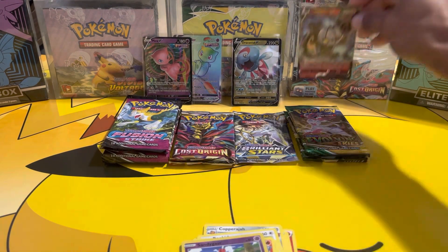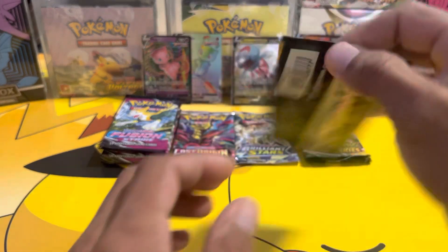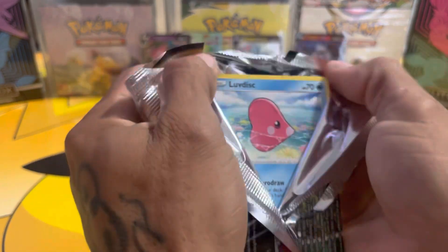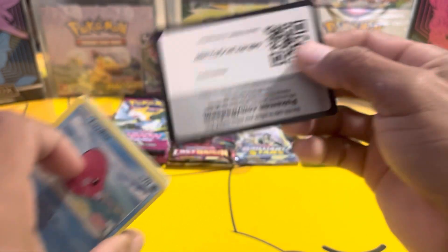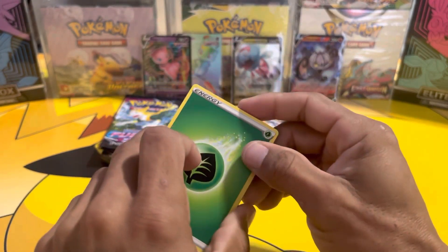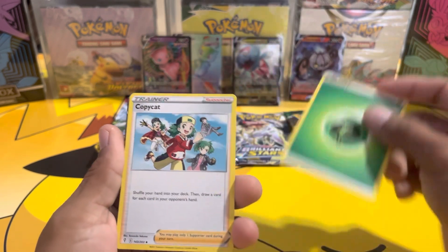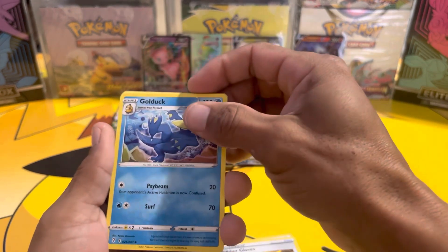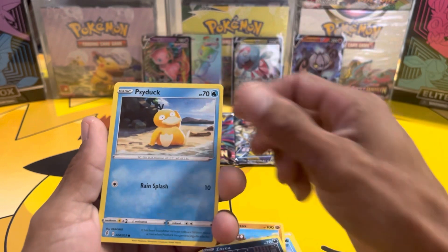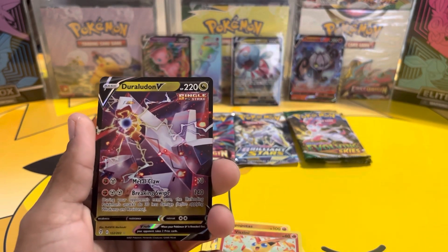Hopefully we can get something from Evolving Skies — we got the Sylveon artwork, does that mean we're gonna pull the Sylveon? If you're enjoying the video please hit that like button, leave a comment down below, and subscribe to the channel — trying to blow this channel up this year. Leaf energy, Copycat, Rubber Gloves, Golduck, Luvdisc, Dwebble, Hippopotas, Zorua, Psyduck, reverse Victini, Duraludon V — I think we pulled this one already before.